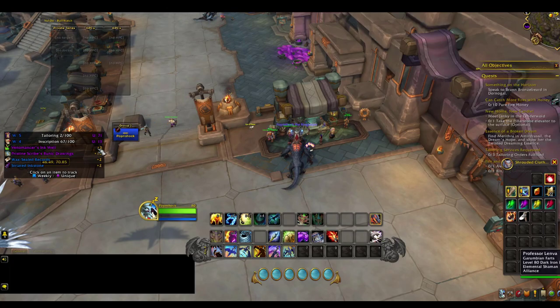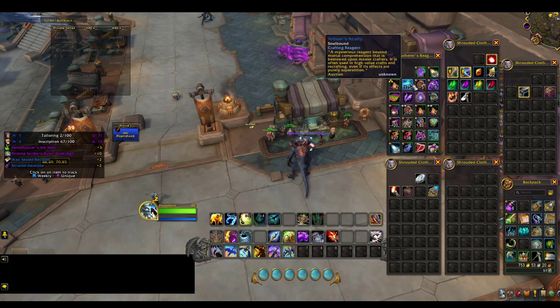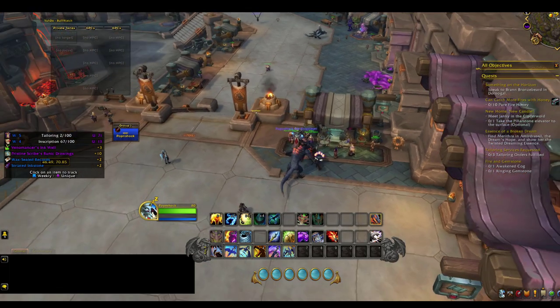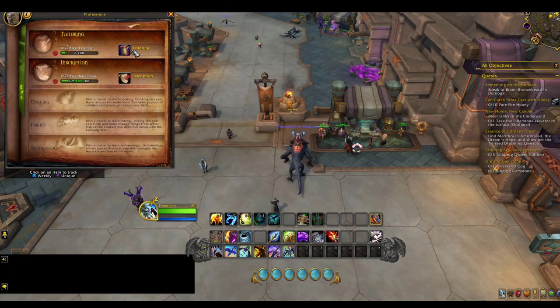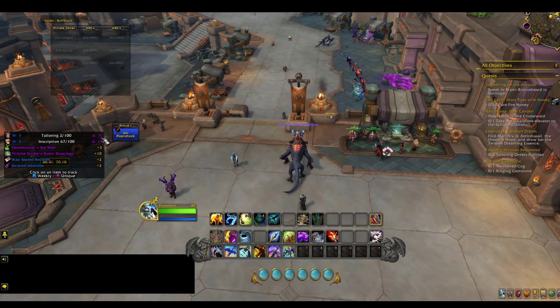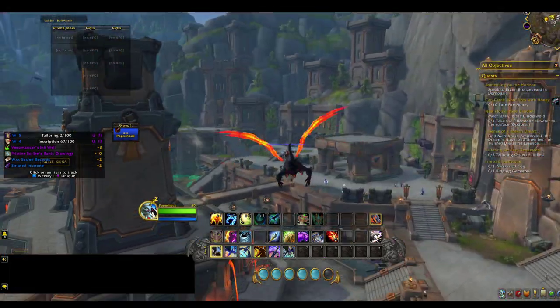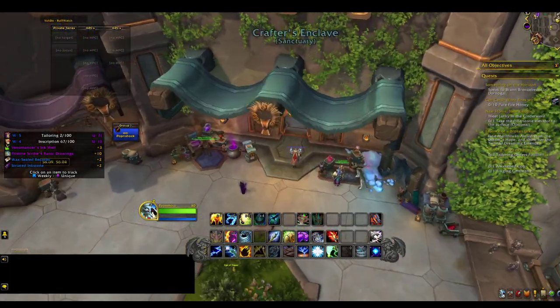I pretty much did all my unique ones and used all my acruities — artisan acruities — to buy the 10 points of knowledge to really push my skill up, because it is really hard to get past that 50 mark in professions. With every craft you get acruity, and you're able to use that to buy from this vendor a one-time knowledge for 200, 300, and 400.